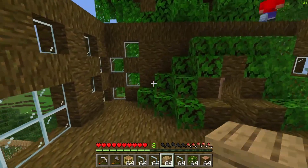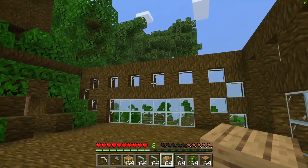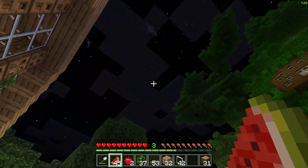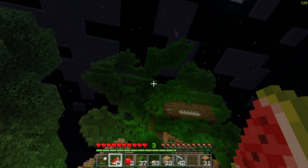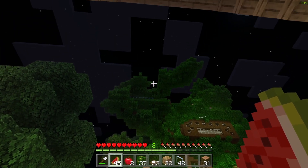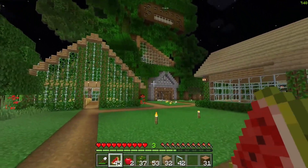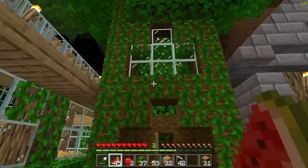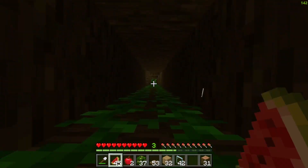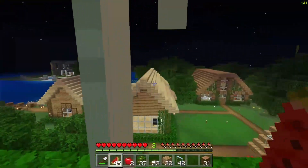I just think we should probably skip showing the roof build since the video is already really long, and you guys basically know what roof we are going for. We are going to build this roof and then give you guys another update. The treehouse is finally almost done - we still have a few things to do but that'll be in a part two. Let me give you guys a quick tour. This is the entrance - you come over here and close the door so mobs don't get in. Here's the first story with a chest.